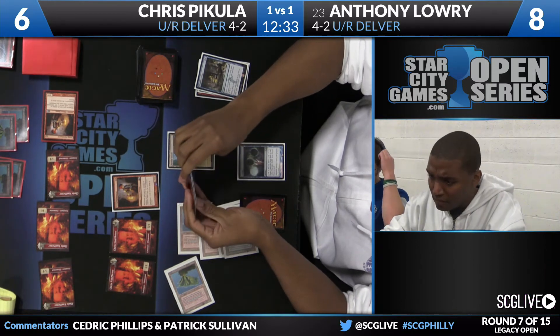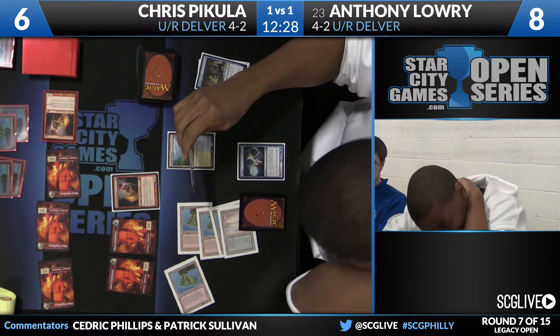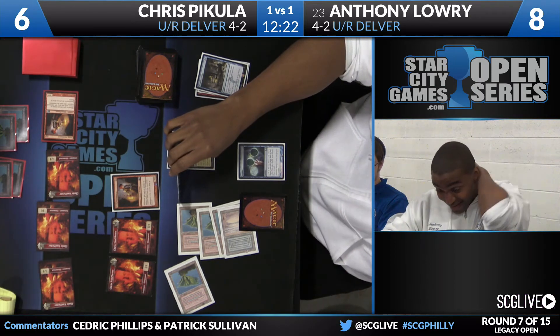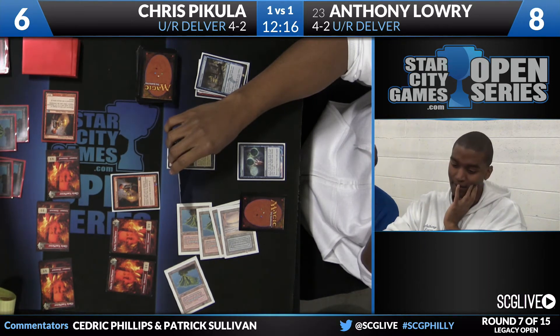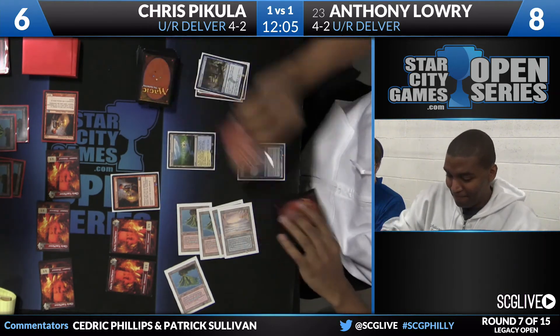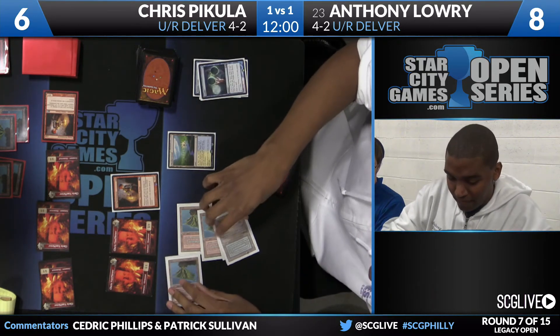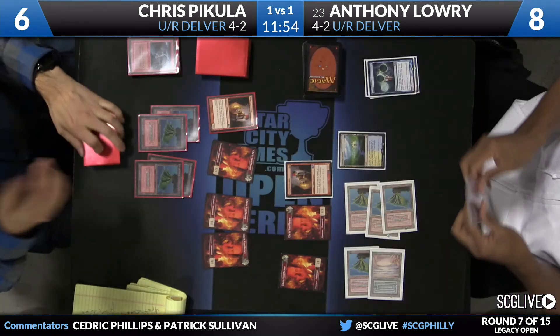I agree, however, if I am Lowry in this situation looking at those cards, I would shuffle — I think he can do better. The argument can be made: take Force of Will to go along with Daze, crack the Fetch Land, and your next draw is a mystery. But the only thing that really matters to Force of Will in my mind is Treasure Cruise. He's going to take Force of Will — I think taking Force of Will and shuffling ultimately is the thing to do.